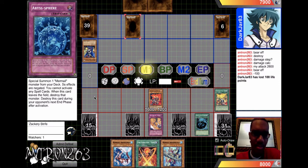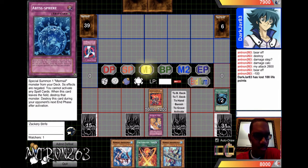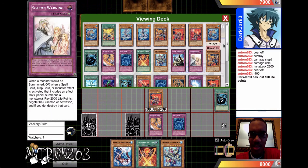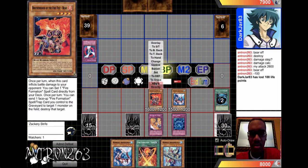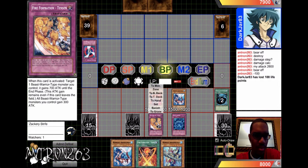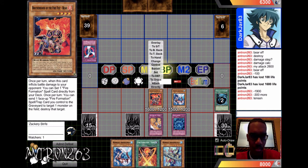Let's see if I can MST this. That was another negate attack. Oh well. Okay so I'll play abyss spell and now special summon — yada yada yada. Attack, attack.